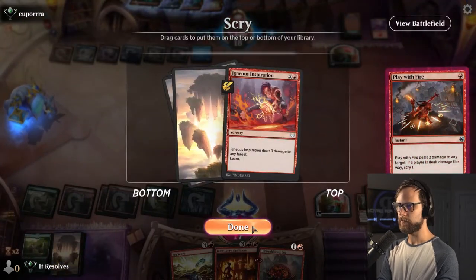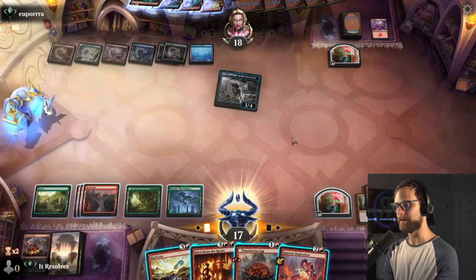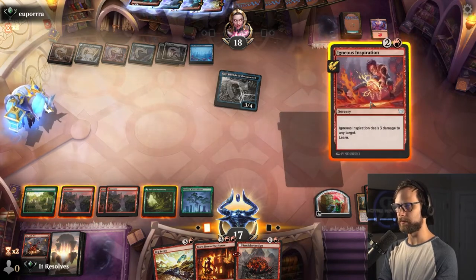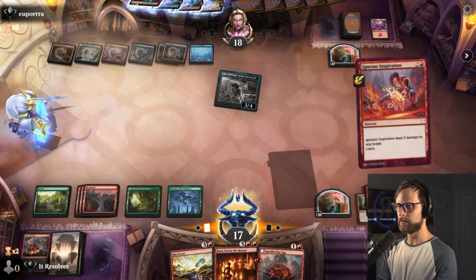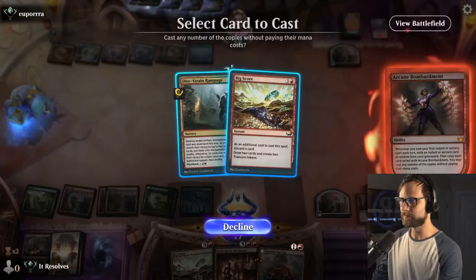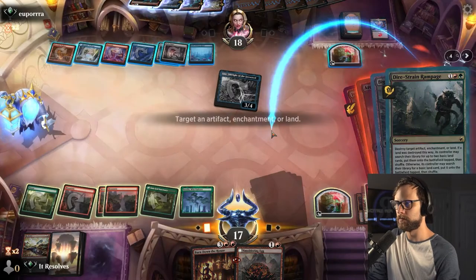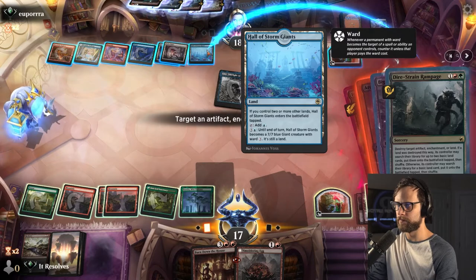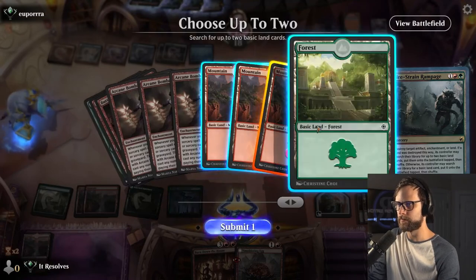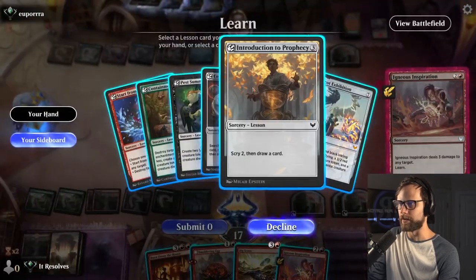That gives us the opportunity to start pulling stuff from the sideboard, so I definitely like it for that reason. We can just do this and that leaves up Big Score for next turn. I'm actually going to do this — we'll see if we hit the Play With Fire. We'll Big Score first, we'll discard another Big Score. Just so we can get more lands out of our deck here. Goodness gracious. So we do get to draw a couple cards — another Inspiration, I do like that. That does take care of Leer — yeah, I think we just take that. This does mean that Big Score will not be an option, but I think that's okay.